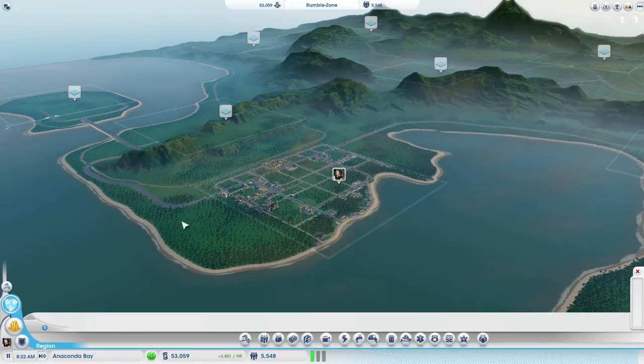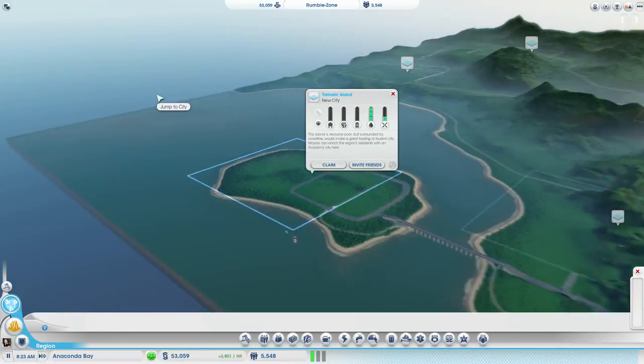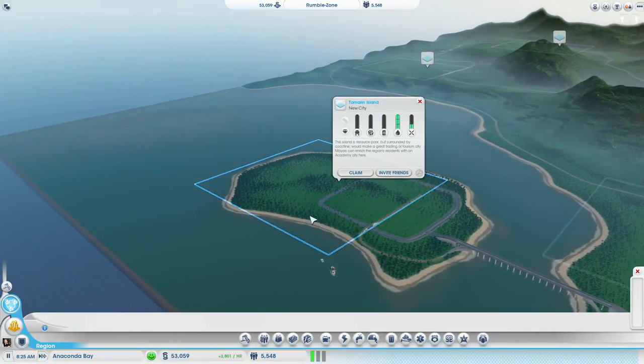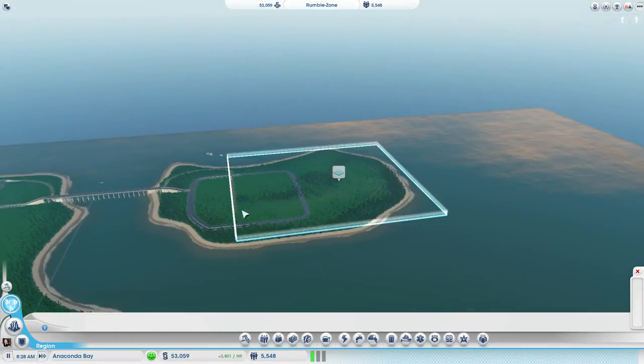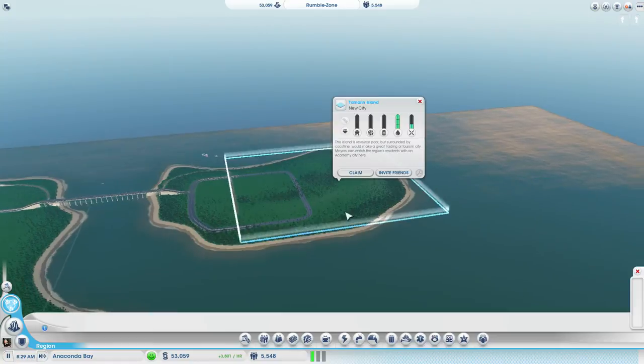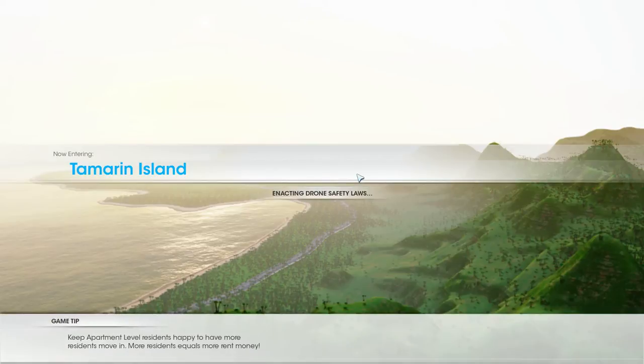I found the perfect location, which is over here on Tamarin Island, because it doesn't have any resources — and that's exactly what we want for a technology city. It actually has a quite sizable amount of infrastructure already present, and it does have rail, but oh well. Let's just claim it right now and get down to it.